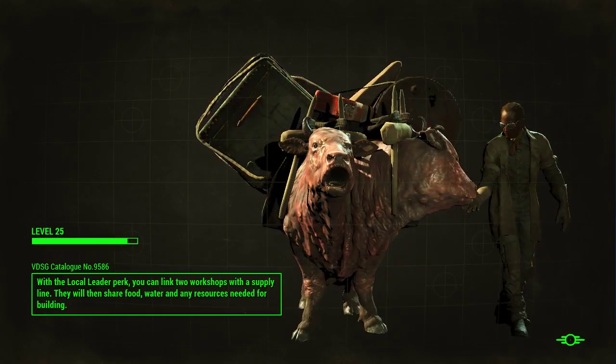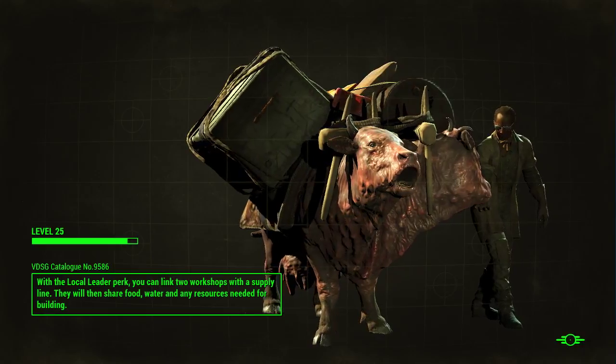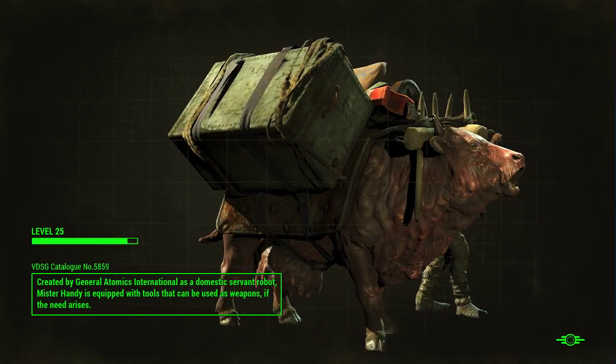I finally got my Idiot Savant perk to trigger, and it triggered on killing a raider, which was interesting because I think it's only like 20 experience, so I got 100 instead, because it's at five times — it's perk level two.